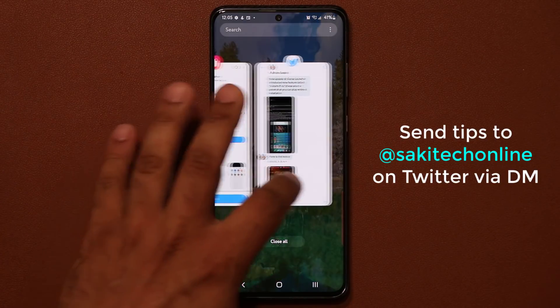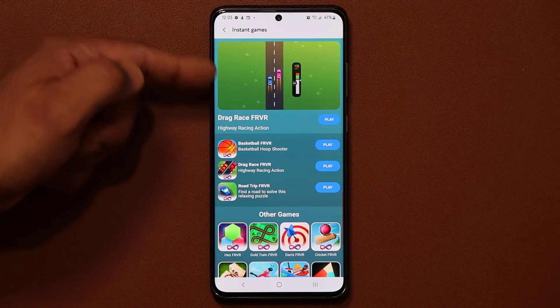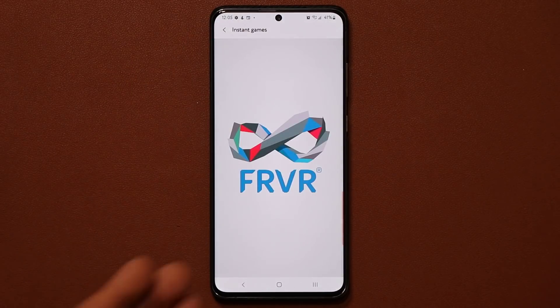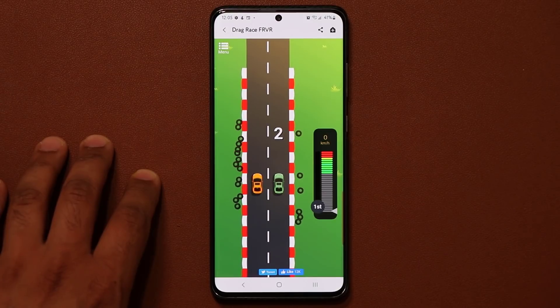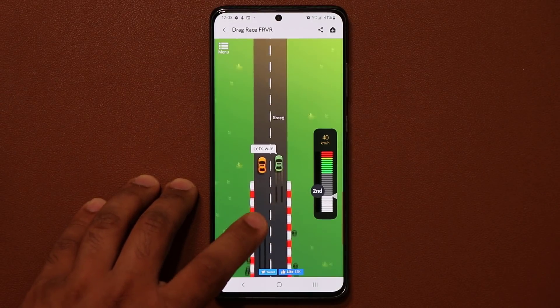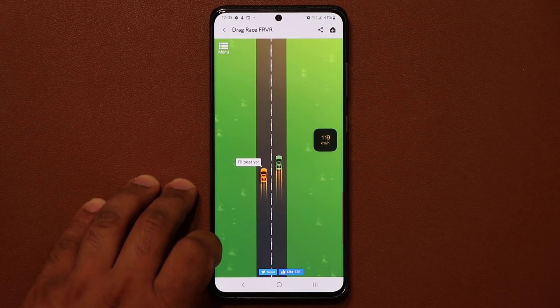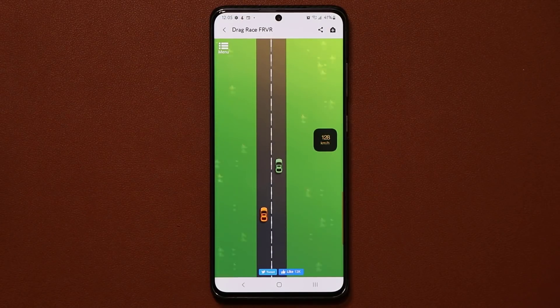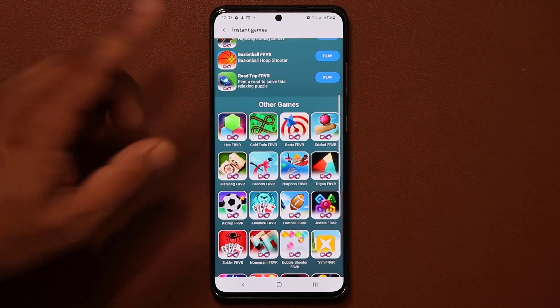Let's go back into my Game Launcher right over here. As you can see, we have all these games. We have a drag racing game — I'm going to tap on play. You tap to start: 3, 2, 1, and you have to tap to shift at the green line. It gives you a tutorial so you're good to go. I'm the green car, and as you can see, I am winning. So we have all these games here that are going to give you similar entertainment to kill time quickly.